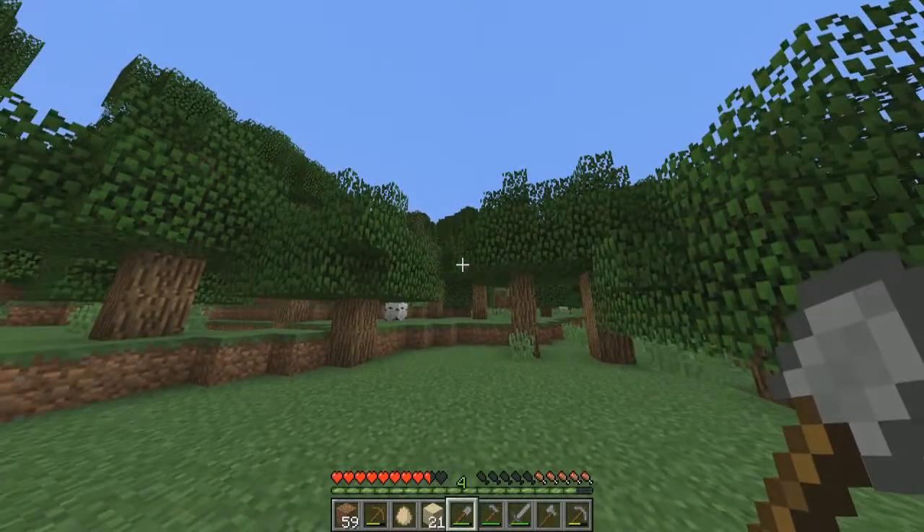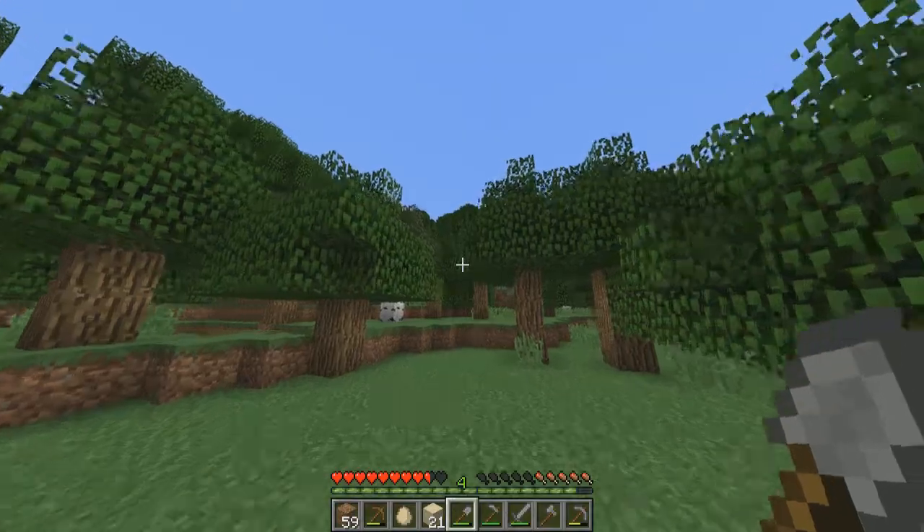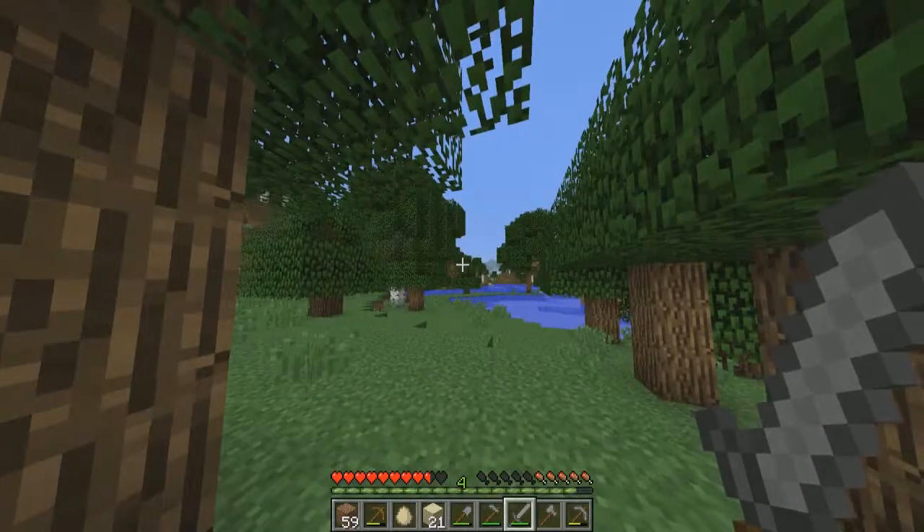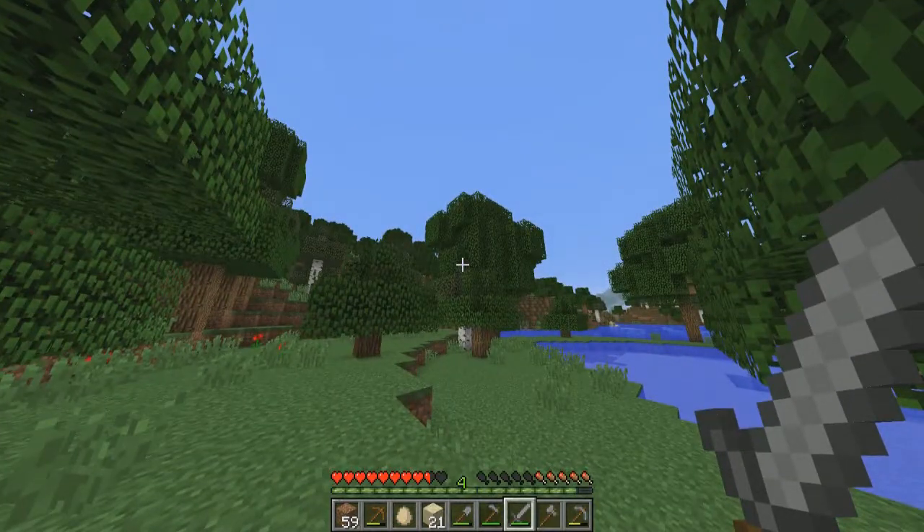Hello everybody and welcome back to episode 2 of Back to Basics. In the first episode we had a few comments on what we should be doing to our house. We had one definite good comment from a guy named Jake — you can see what I put in the corner — and his comment was to build a tree house.